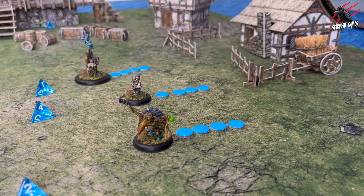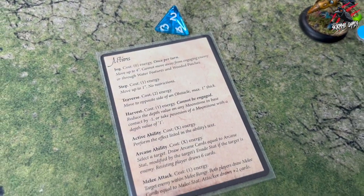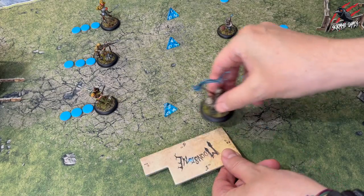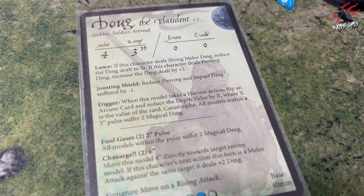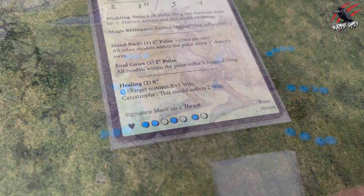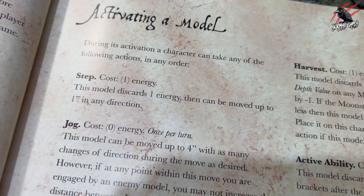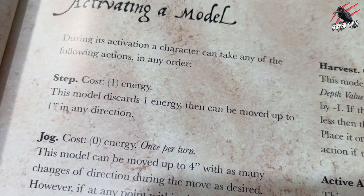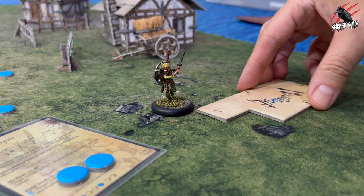During an activation a character can take any of the following actions in any order: they can step, jog, traverse, harvest, use an active ability, use an arcane ability, or carry out a melee attack. The step action costs one energy and the model can be moved up to one inch in any direction. The jog action costs zero energy but can only be done once per turn; the model can be moved up to four inches with as many changes of direction as desired.